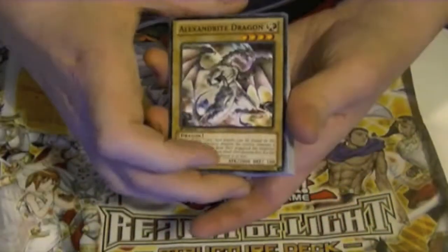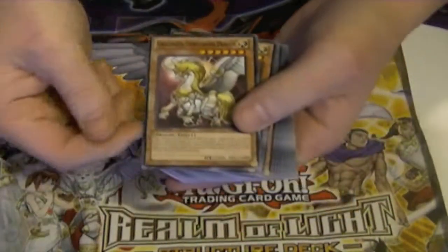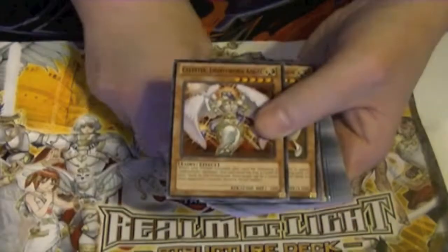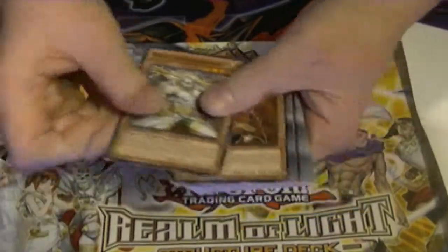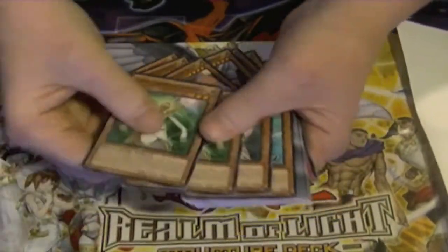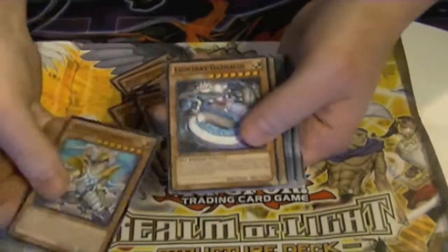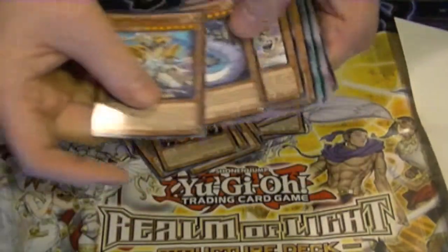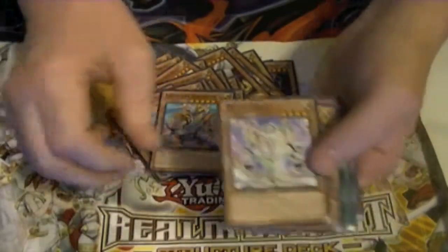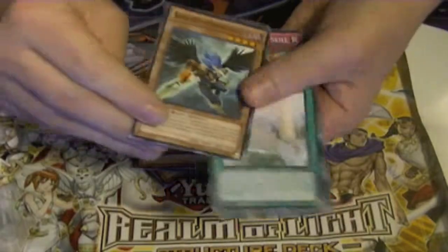Now the non-support cards: Alexandrite Dragon, common Judgment Dragon, Gorz, Celestia, two Jains, two Lilas, Garoth, Wolf, Ehren, two Luminas, Arcus, Shire, two Rykos, one Honest. The Light Rays — not necessarily good or bad in the deck, just kind of even keel. Vylon Prism, Fabled Raven, Fabled Cerberus. Zephyros is a good common to have.